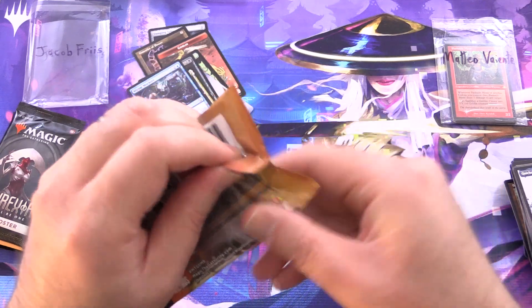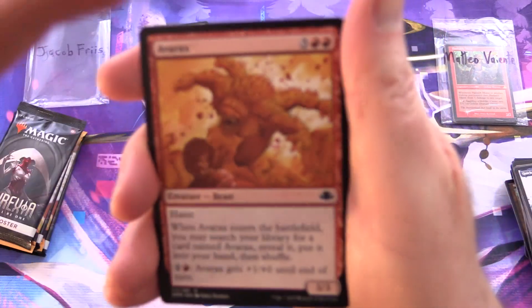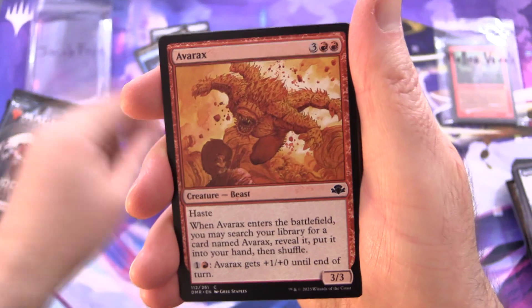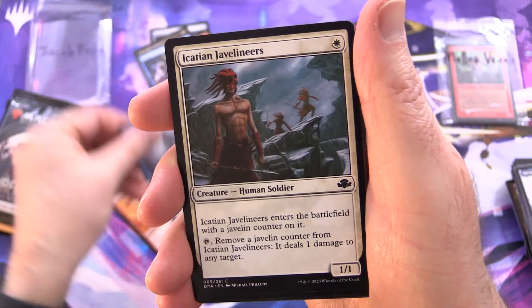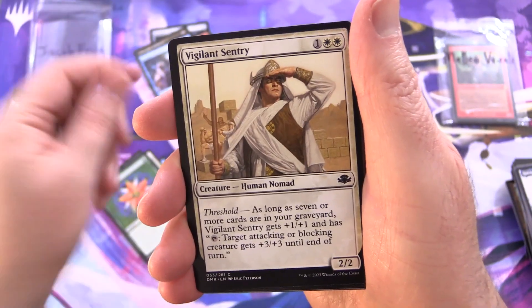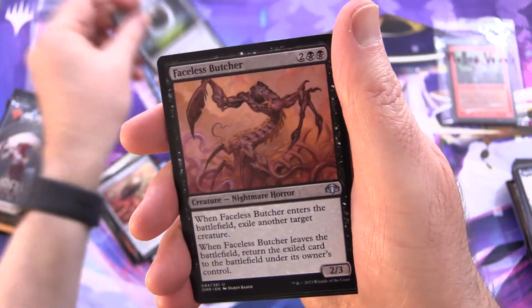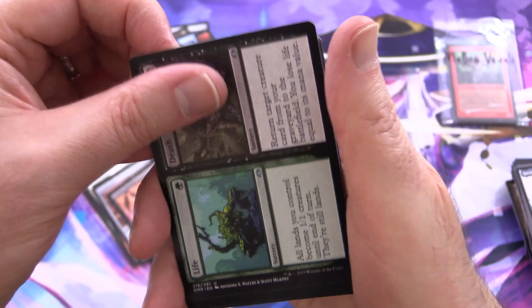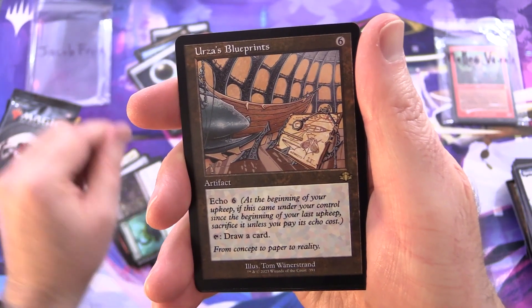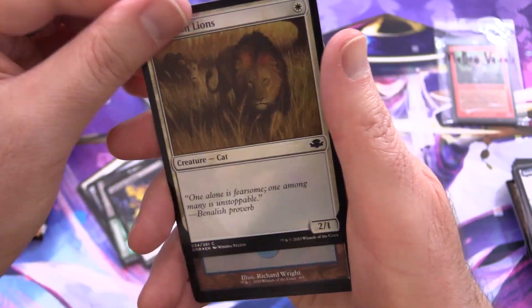Let's get something remastered here. I think they reprinted about 20-something different sets in this one, so you get a huge amount of variety. We have Avarax, Peregrine Drake, Acacian Javelineers, Wretched Anurid, Emerald Charm, Vigilant Sentry, Goblin Matron — there's the Goblins again — Ornithopter, another Damping Sphere, Faceless Butcher, split card Life and Death, and Urza's Blueprints for the rare, along with a Nightscape Familiar Foil, Savannah Lions — let's chuck it in — an Island, and another Goblin.